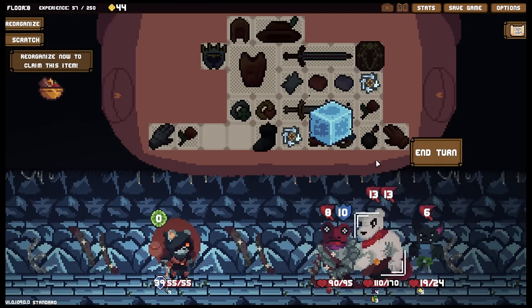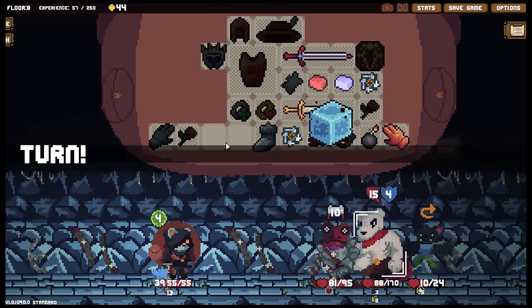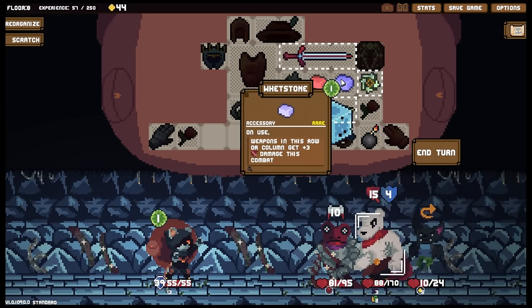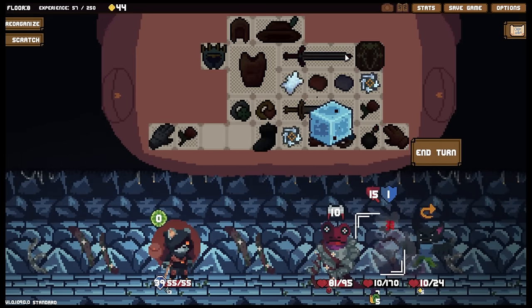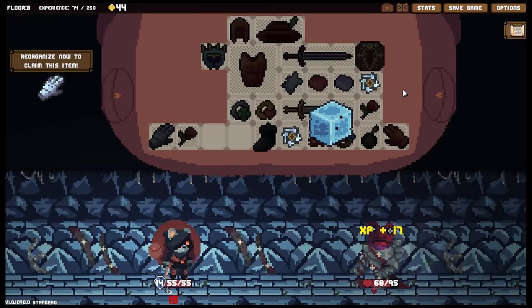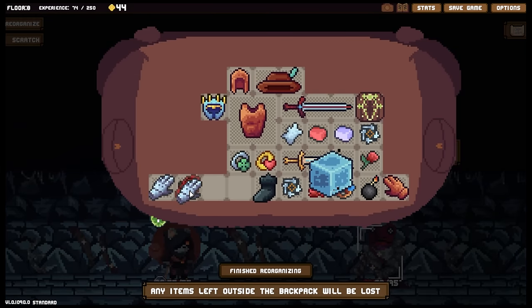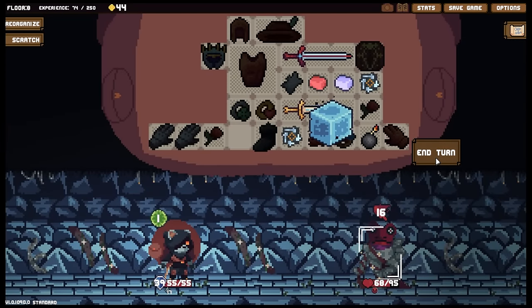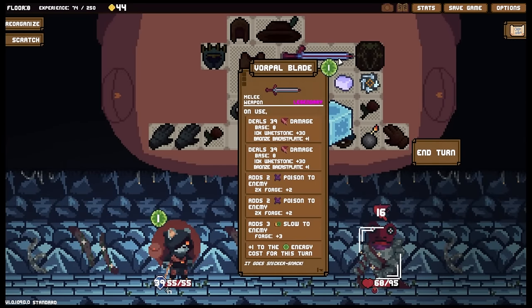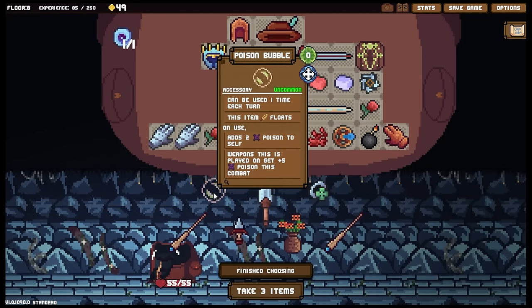We're just gonna focus all of our attacks now on you. I can store the smaller cubes over there if I need to. Now up to 33. Damn it, I should have gone for you - my bad, didn't even notice. I could reorganize and grab another left gauntlet. I've still got one energy as well. I've got some mana, I've got another lucky ring.